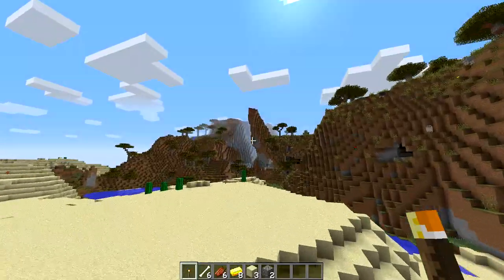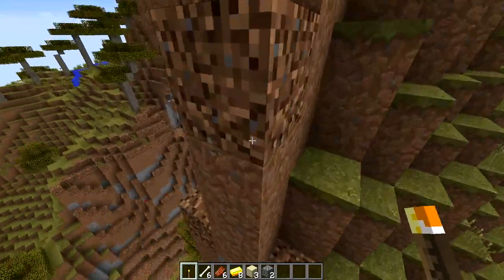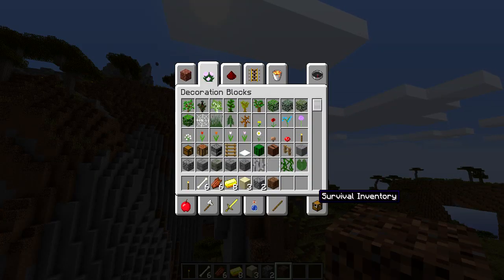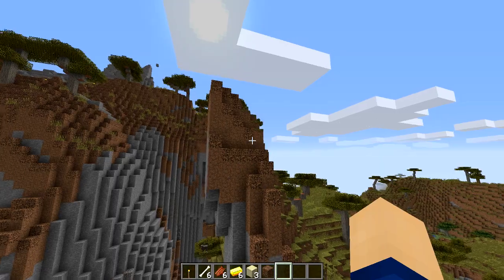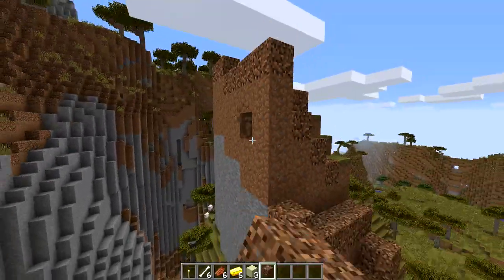If we head in this direction, we can see this awesome mountain with some new stuff added in recent snapshots. It is not the usual dirt — it is coarse dirt. You can normally craft this by putting gravel here and here and normal dirt here and here in a crafting grid. That gives you coarse dirt, and what it does is it won't overgrow with grass because it's dry. You could also use it as a walkway, so pretty nice.